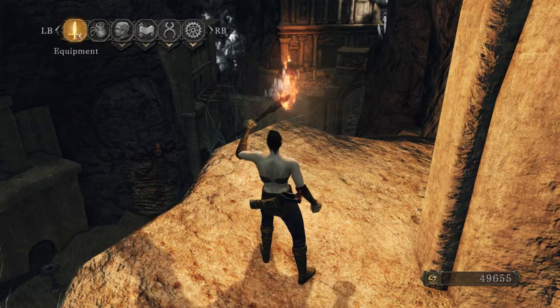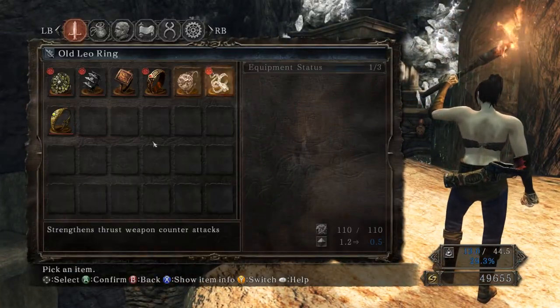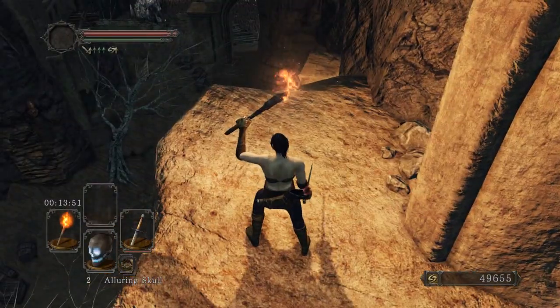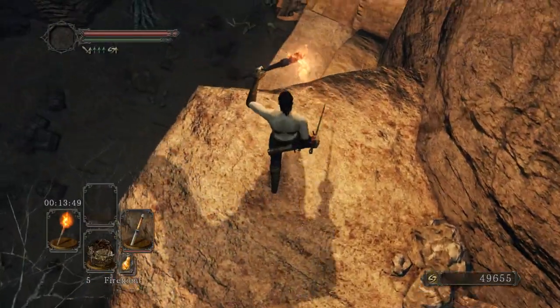So it starts out pretty much the same. We're going to get our short sword ready. Also, the stone ring could be important for when Forlorn invades. Firebombs at the ready. Here we go.